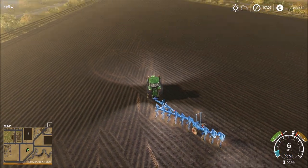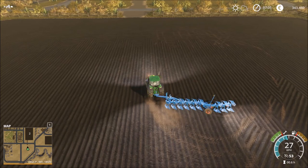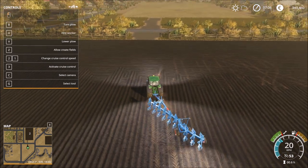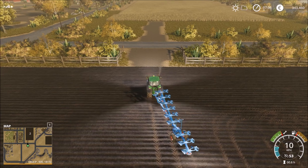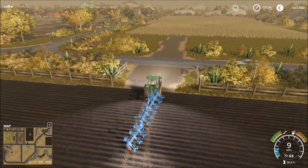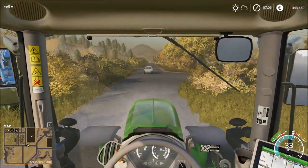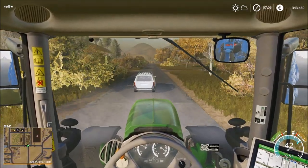Hooray, yes we did it! We created our first field and now we can go to plant. We disabled field creation. I'm not sure if we should create another field or not.